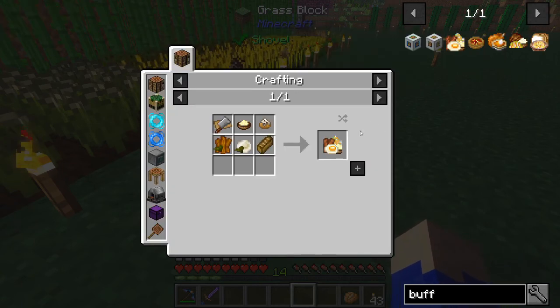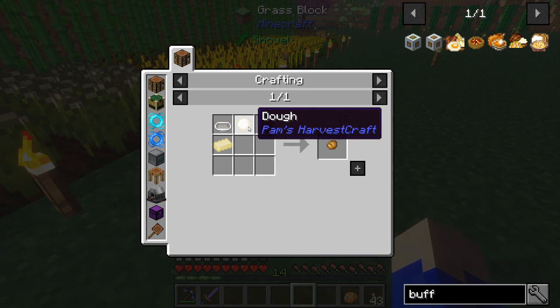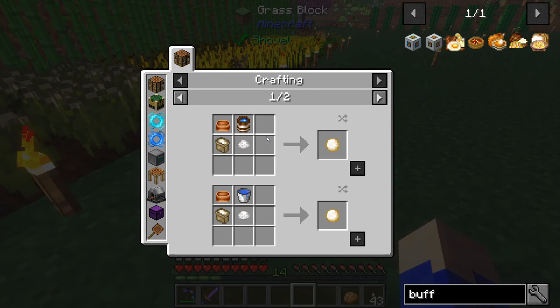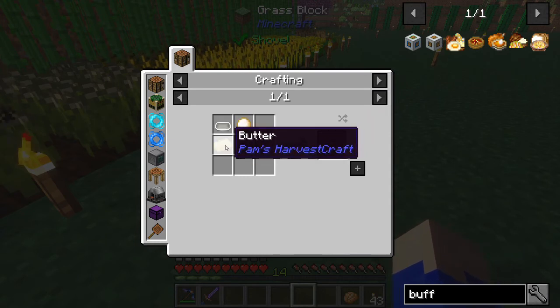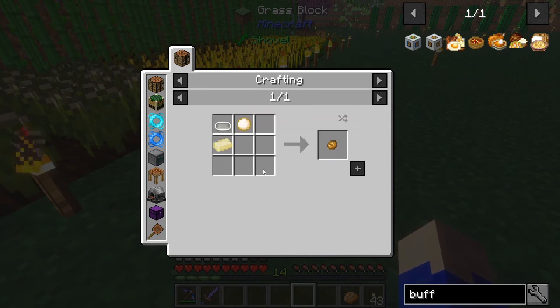Let's look over the recipe. We have the biscuits and gravy - the biscuit and the gravy itself which isn't too difficult. It's just dough and butter, and that just pretty much requires salt, flour, a mixing bowl, and water. Then you've got the butter itself which just requires heavy cream, salt, and a saucepan.